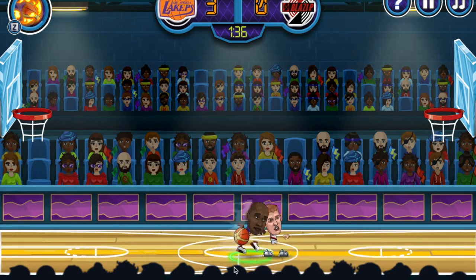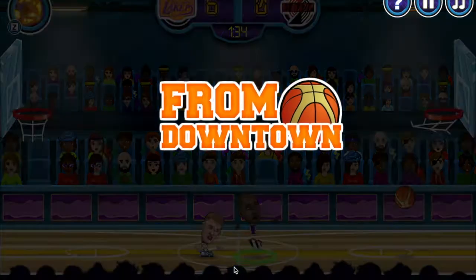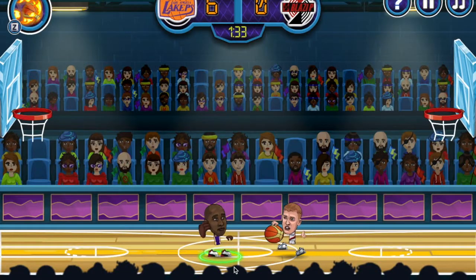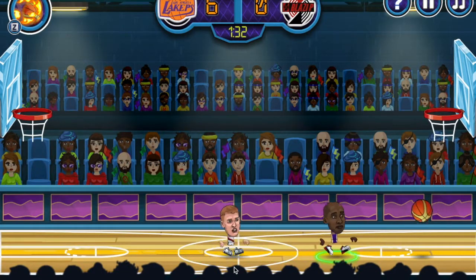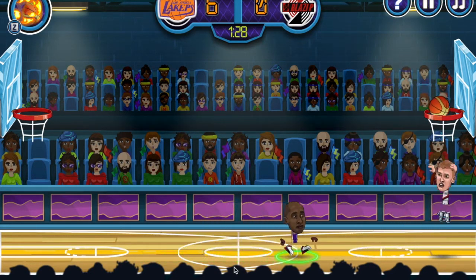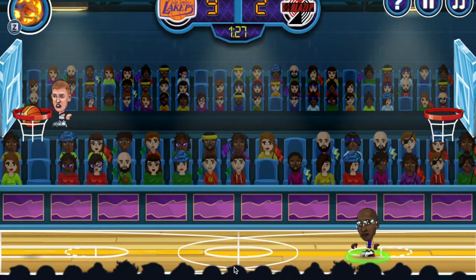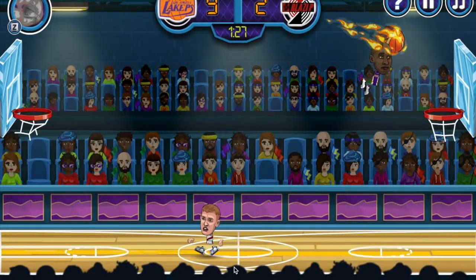Boom — you want to step back on them, then you want to jump and shoot, and bam, easy as that. Step back, shoot, and you can get your own offensive rebound just in case you miss. This is slow motion right here — boom.